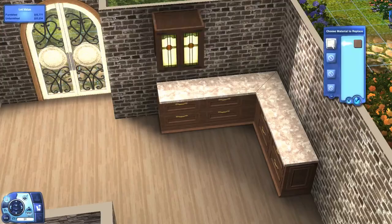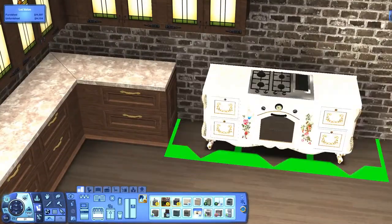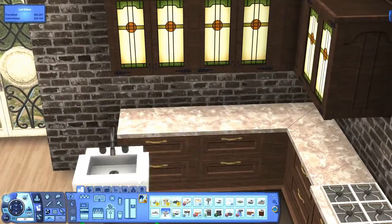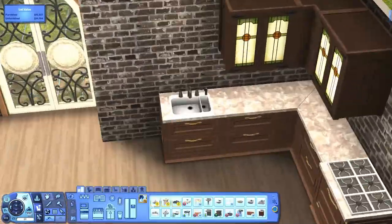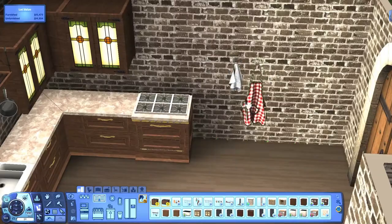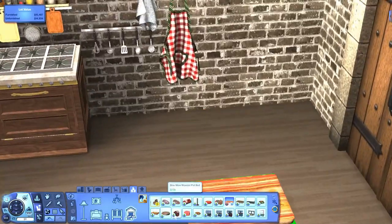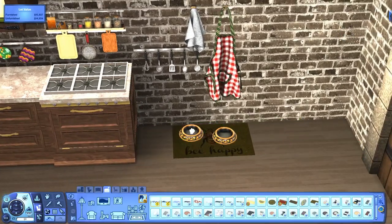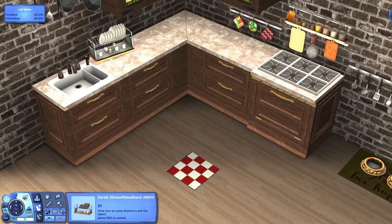I used the cabinets from the base game and then I mixed and matched them with the pets counters — I couldn't think of the name. So I mixed matched the base game cabinets with the pets counters. I put a little dog food bowl and a little mat. I've been watching a lot of the plum dots videos and I've been getting a lot of decoration inspiration from her.